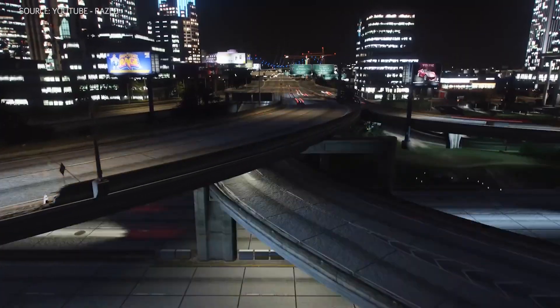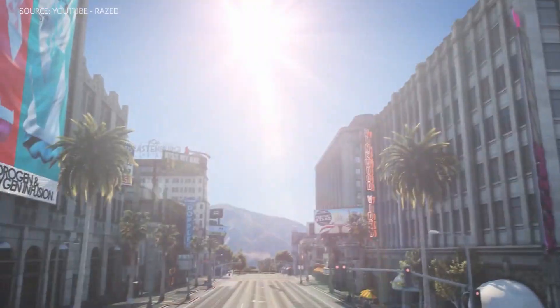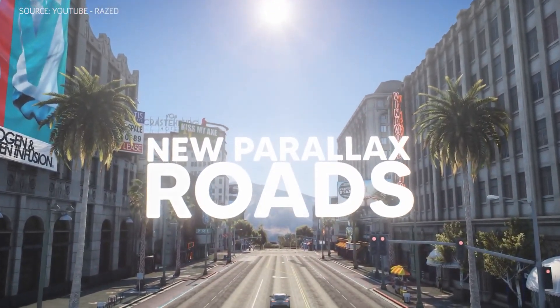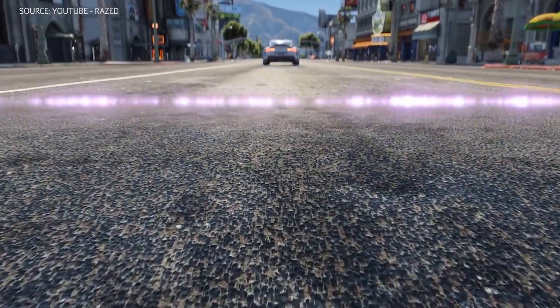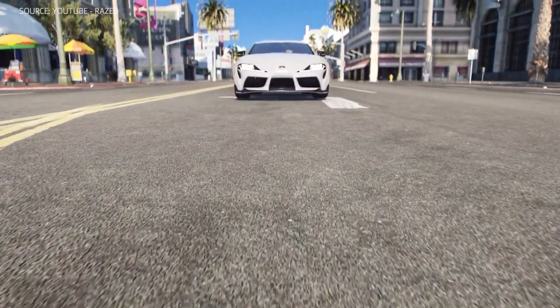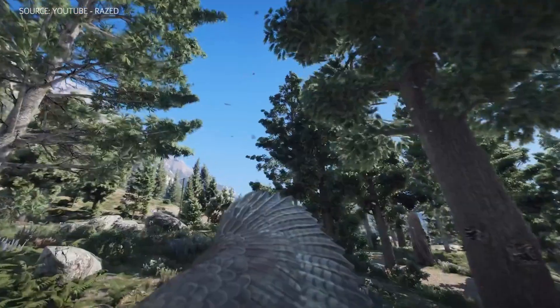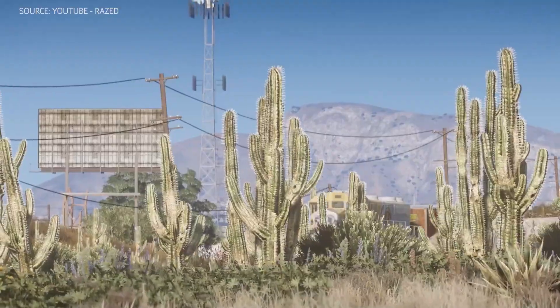In the new trailer, the team behind it shows off their work and outlines recent additions to the mod. This latest update adds parallax roads, pavements, and building interiors, giving the ground more layered textures and granting inaccessible interiors the illusion of depth. A wider variety of vegetation and volumetric clouds lend additional fidelity to the game's natural landscapes.